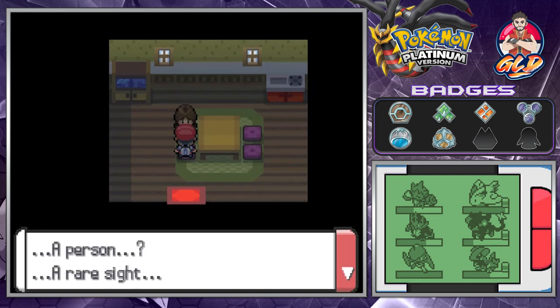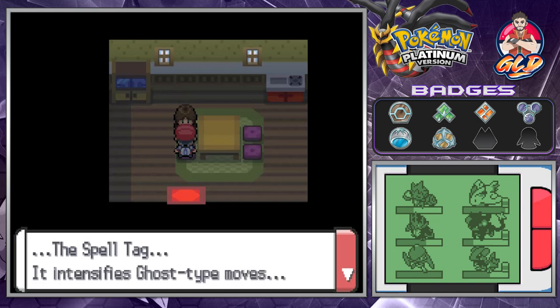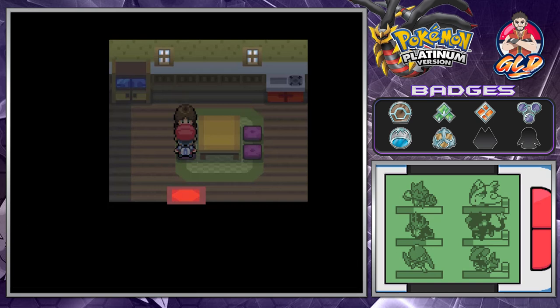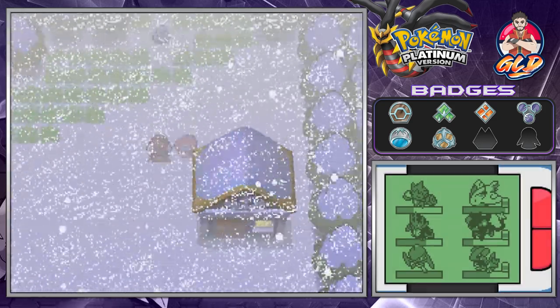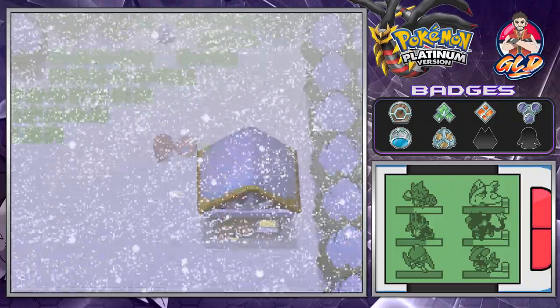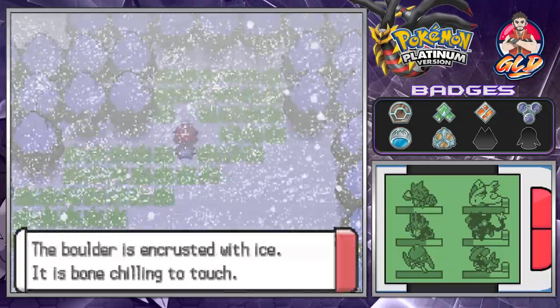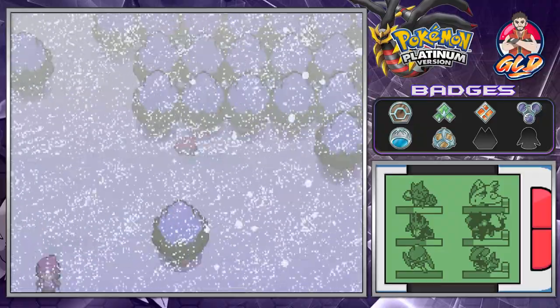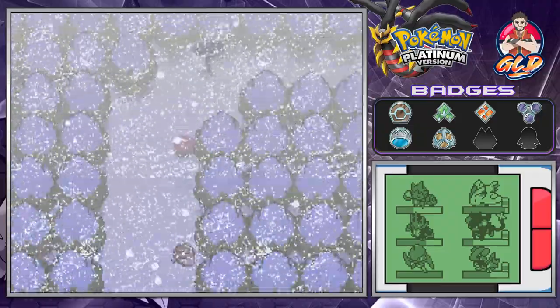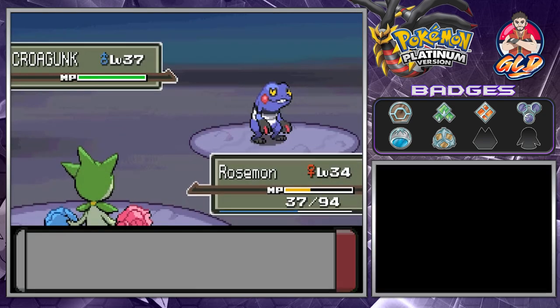Talking to this lady - she says 'A person, a rare sight! Thank you for visiting - a gift!' And we get a Spell Tag, which intensifies Ghost-type moves. I don't currently have a Ghost-type Pokemon. Outside, someone is looking under buried snow. If you go here you'll find a boulder encrusted in ice - chilling to the touch. If you have an Eevee and level it up near this rock, it will evolve into Glaceon, which is great if you want an Ice-type Pokemon.